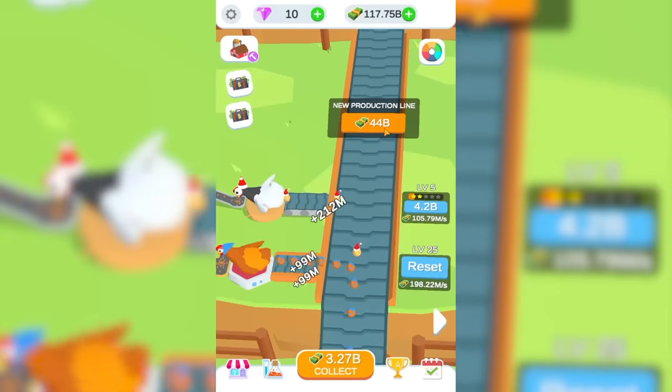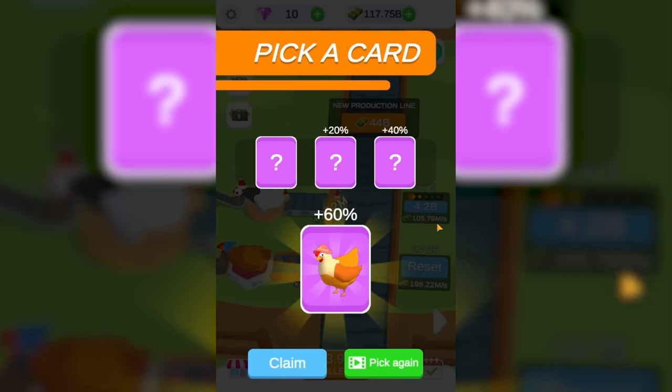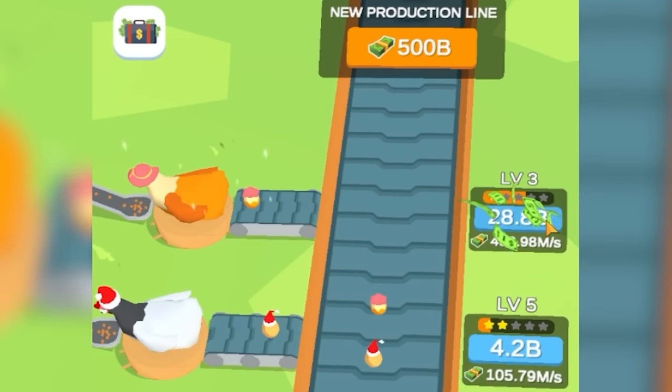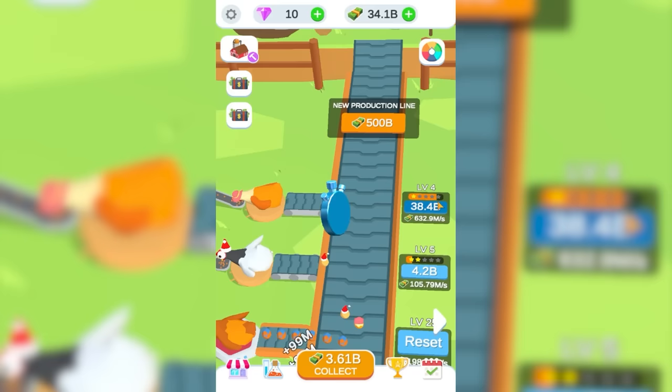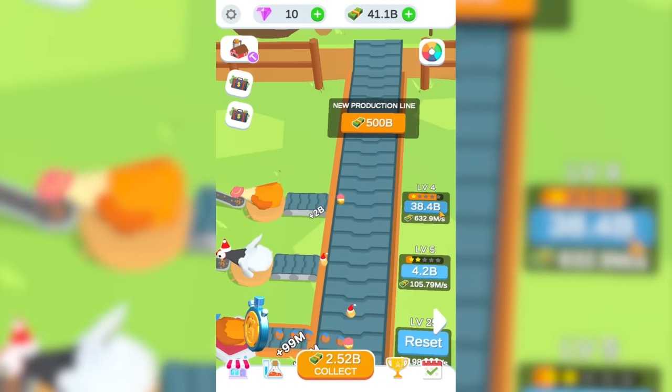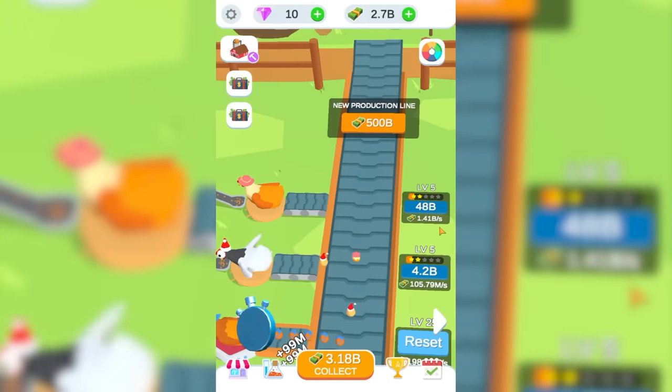That means we can easily afford a new production line with a 60% chicken, which is huge. This chicken was born into this world making 200 million a second. So we're going to spend a few dollars hopefully upgrading it to level 5, which will cost another 40 billion. But we've got it already — it makes 1.4 billion a second.